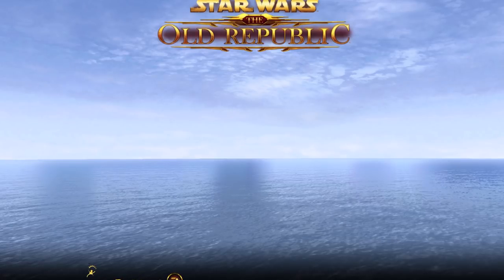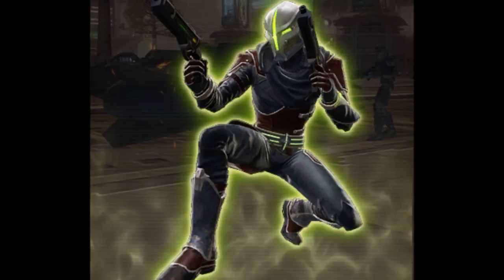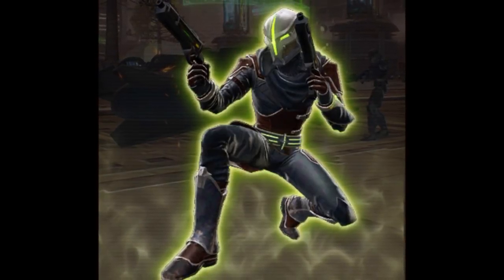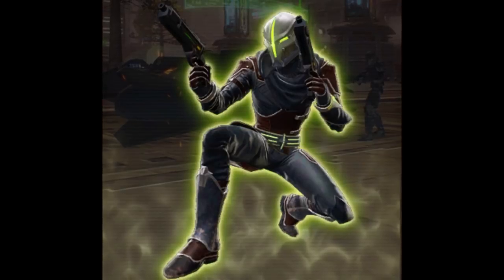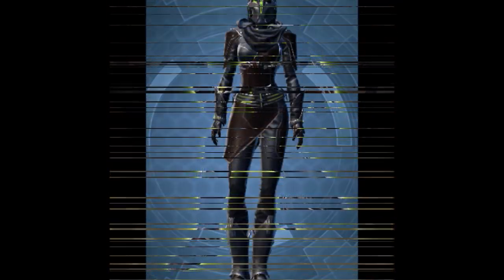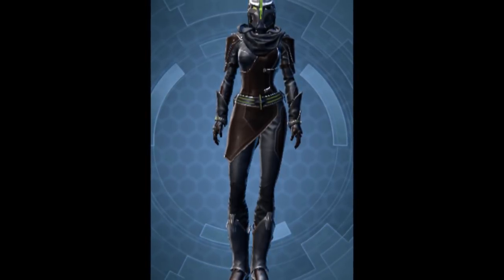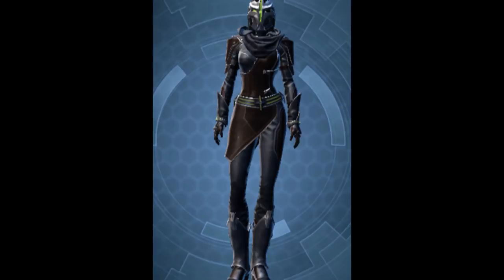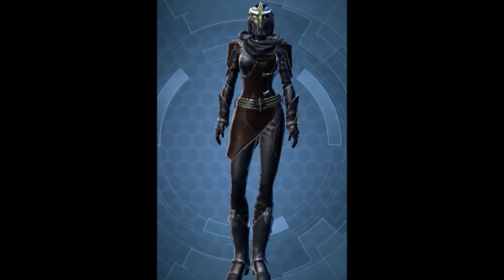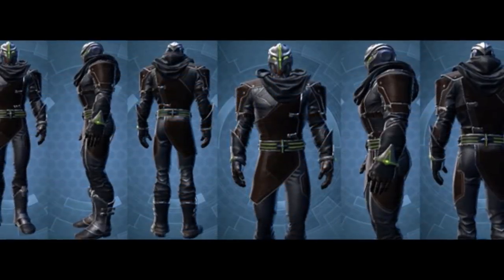The first one is a new armor set called the Resourceful Renegades armor set. I'll show you a couple images of this one — it looks like a really neat armor set. The helmet is definitely the highlight, with the green glow on the eyes and nose area; it looks very robotically inspired, maybe even HK-inspired. The rest of the armor set also looks pretty nice in terms of detail and finesse. This one actually looks like a completed armor set and is one of the only ones right now that looks complete.